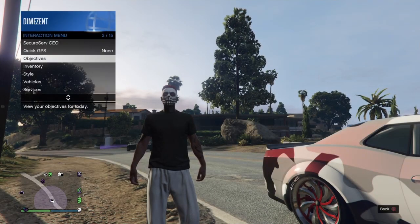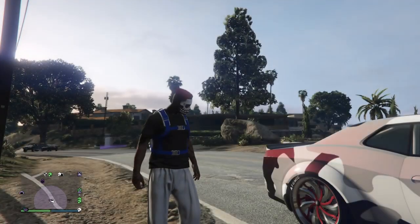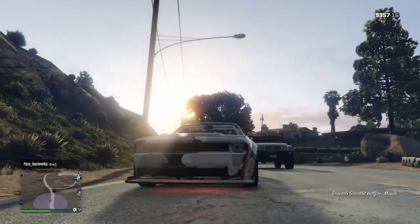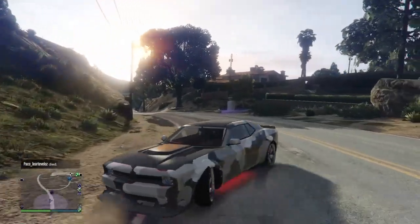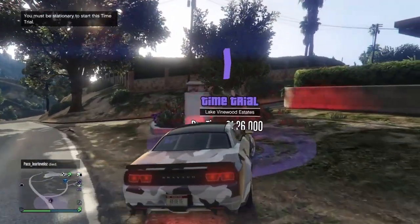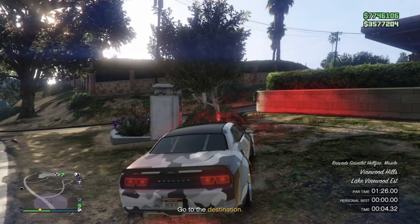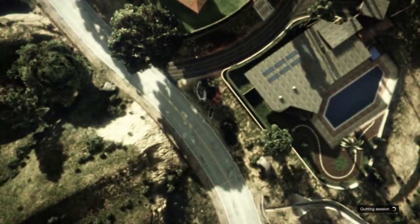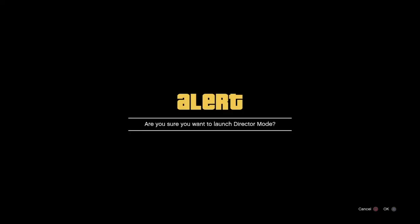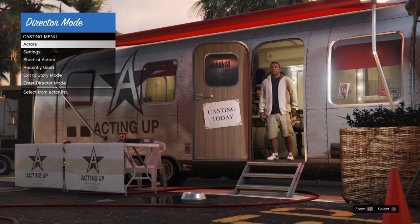Once you land, open the interaction menu, go to style, and select the outfit you saved with the parachute bag. Open the weapon wheel again and confirm you do NOT see a parachute in it — that's what we're aiming for: parachute bag on, but none showing in the weapon wheel. Then go to the time trial with a vehicle, hit right d-pad, wait a few seconds, then hold down on the d-pad, switch to a story mode character, and launch story mode. In story mode, open the interaction menu and launch director mode.